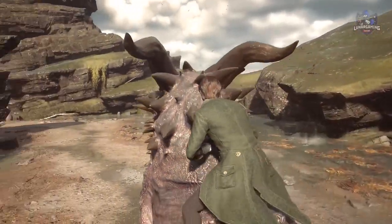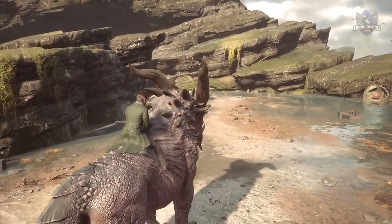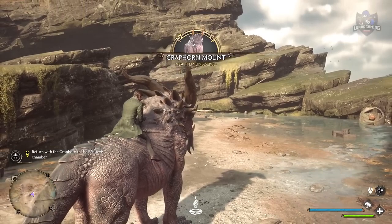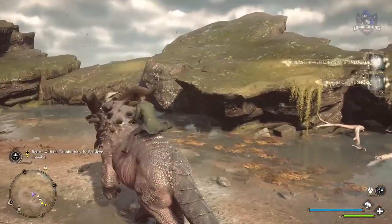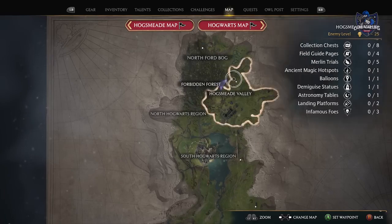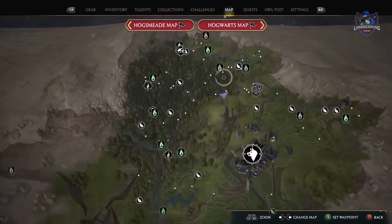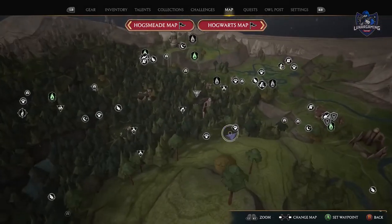The final animal to catch is the graphorn, and it won't spawn until you fight the graphorn during the main mission Sanbacar's Trial, which is quite near the end of the game. The unicorn is only located in one area of the entire map — the Forbidden Forest — and because of that I've chosen other animal spawn locations that are pretty close to this one if available.